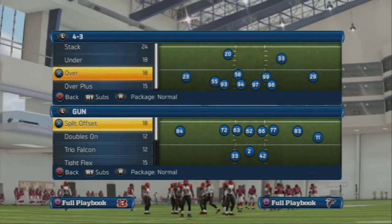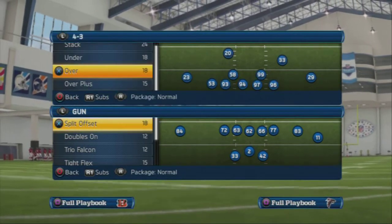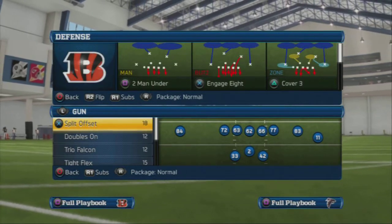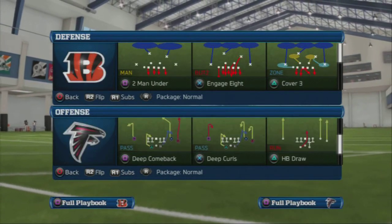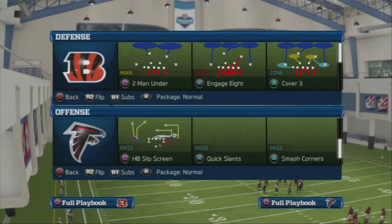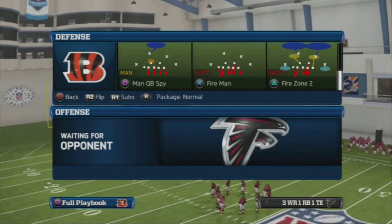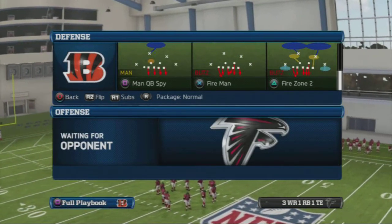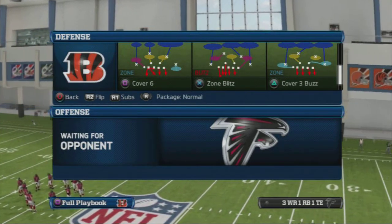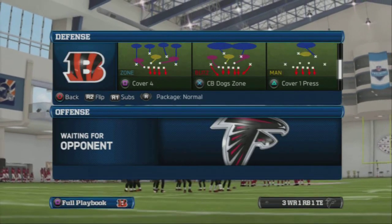I want to talk about some situational calls. I've spent a lot of time talking about certain plays and how to utilize them as a scheme, and I haven't talked much about situational play calls. Out of 4-3 Over formation, you have Fire Zone 2, Fire Man, Man Quarter — a ton of decent concepts. Cover 3 Buzz is a really good play, and you can create that from other formations. But I want to talk about CB Dog Zone.